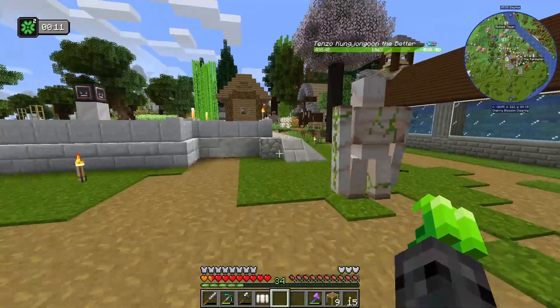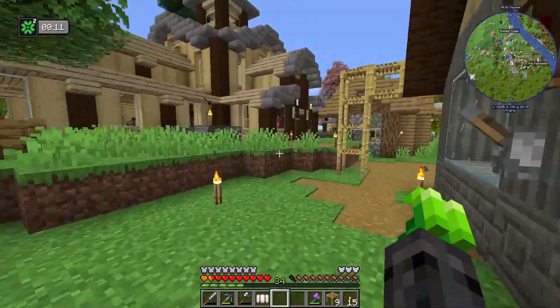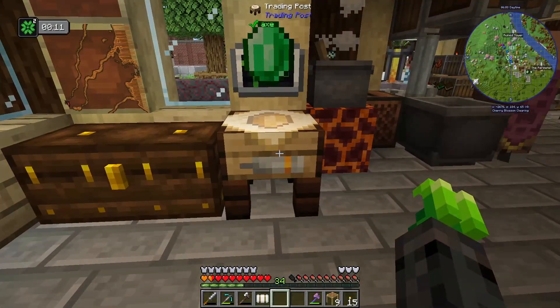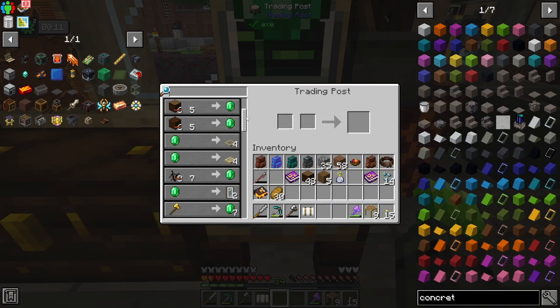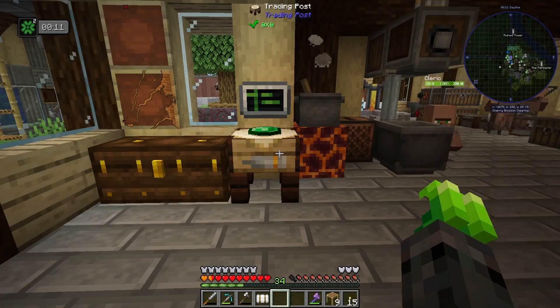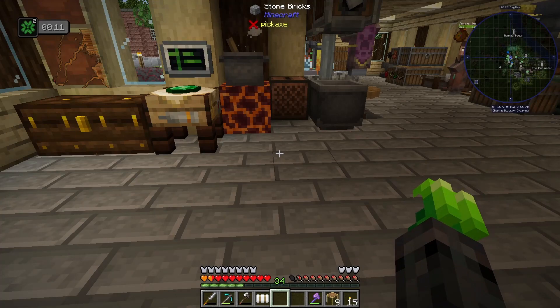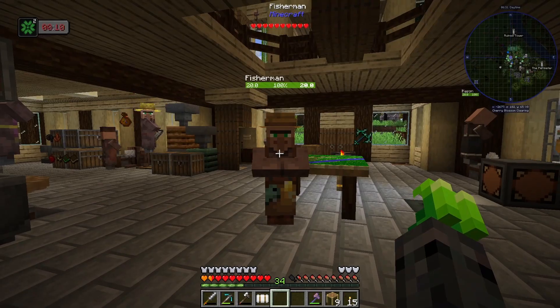There is actually a block that allows you to interact with all traders in a certain radius. Let's go ahead and take a quick look at that block — it's going to be active because I have a villager infestation still in my house. It's this guy right here, the trading post. So if I click on this, it's going to show all of the villagers who are in the area — which is all the ones in my house right now — and all of their trades. This is going to be super handy. If we set up a mason building and put one of these in the center, we'll get all the mason trades. We don't have to go around and click on each individual villager.